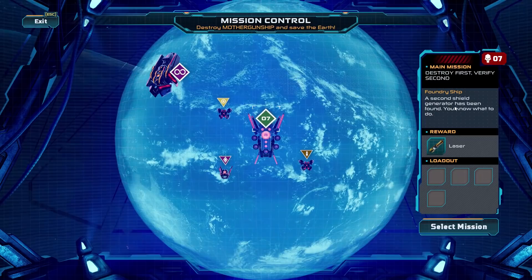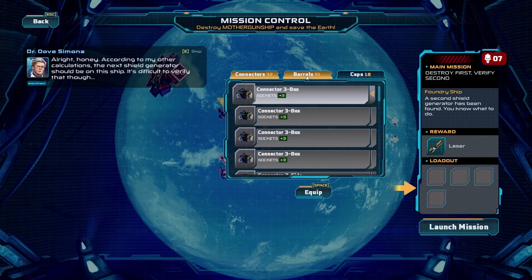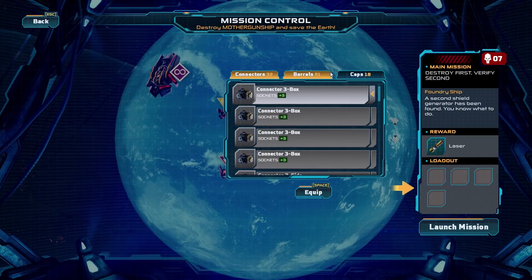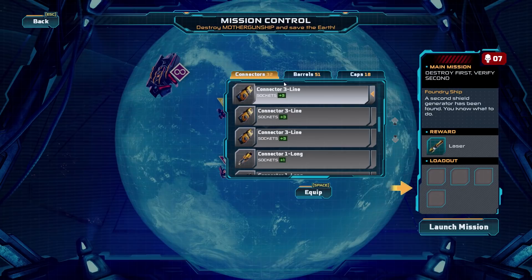Destroy first, verify second. A second shield generator has been found — you know what to do. I've got a laser there. According to my calculations, the next shield generator should be on this ship. It's difficult to verify that, but it can't hurt if you destroy it anyway. Destroy first, verify later — that's my motto. There are a lot of situations where that actually wouldn't be a bad motto to have. It makes me sad to think that is true.